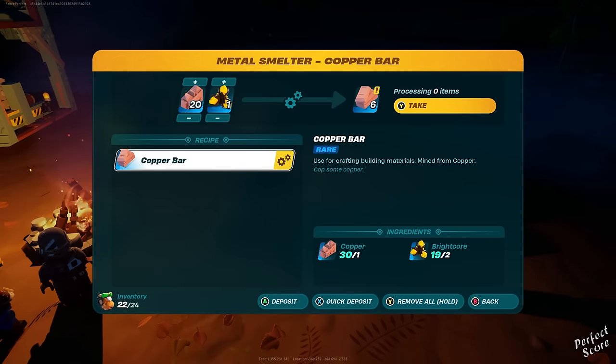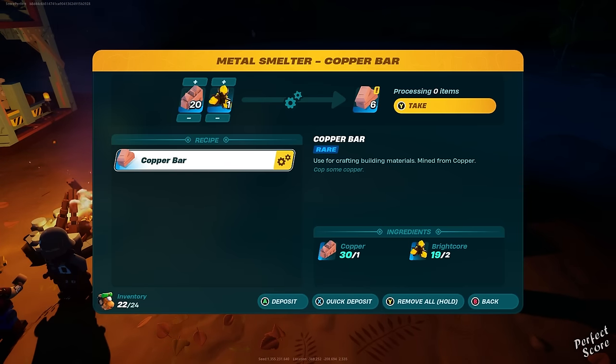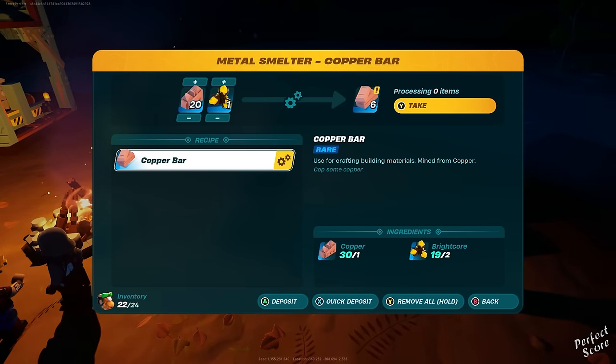In order to turn your copper into a copper bar, you're going to need a metal smelter. You will also need two bright cores for every copper that you want to smelt.